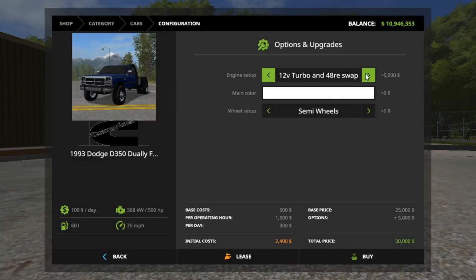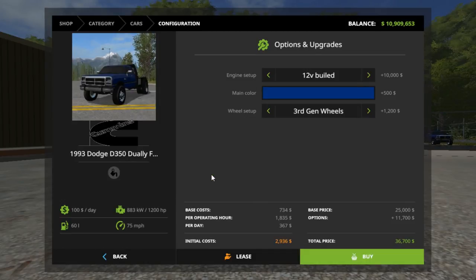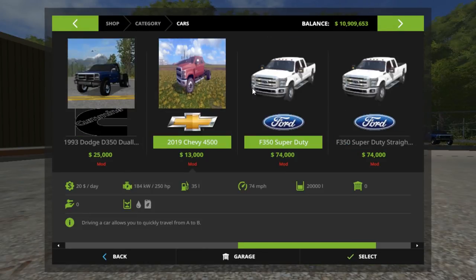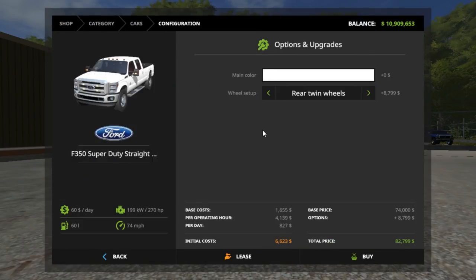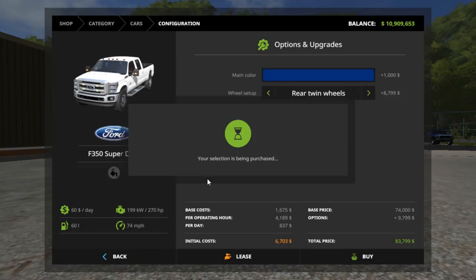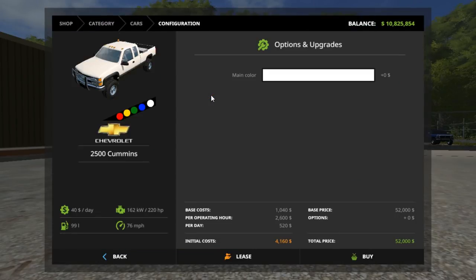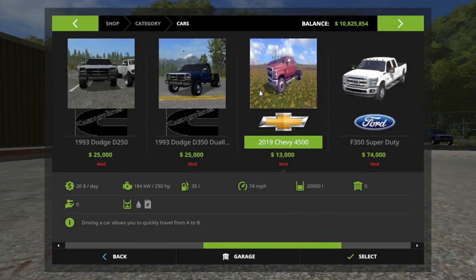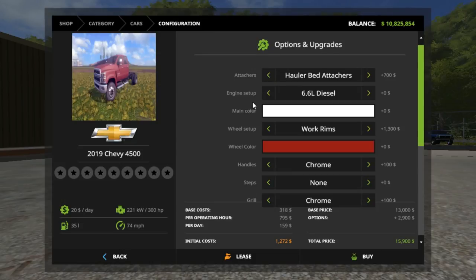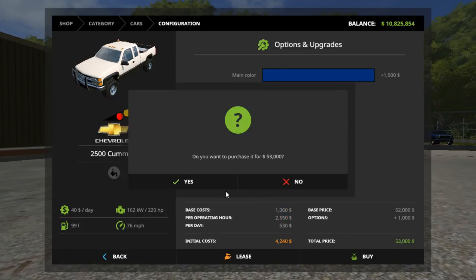So we're actually going to buy a Dodge — we're going to get the beast machine, as I call it. Throw them wheels on, buy that. This is the flatbed, you can kind of see it over there. Rear twins, we'll do blue — everything blue. And of course this is the Chevy. Actually, this one doesn't have a flatbed on it at all, so we'll do this one. Do blue with that one, buy it.